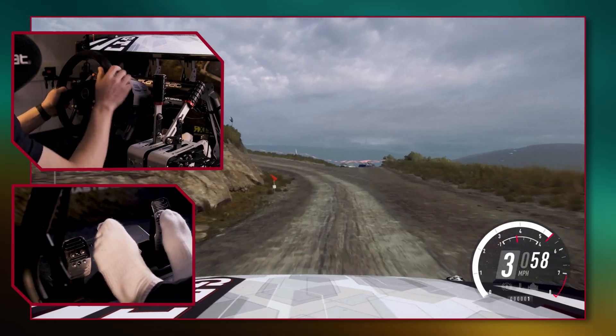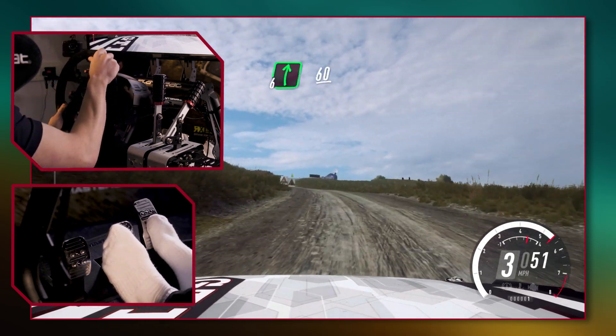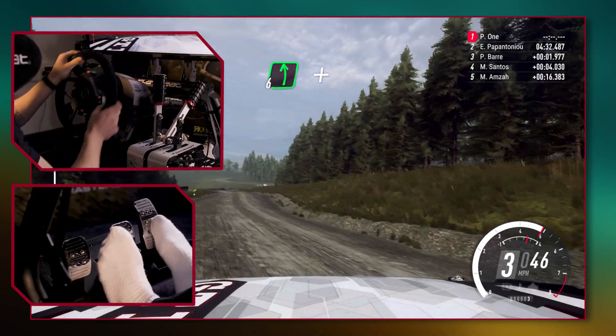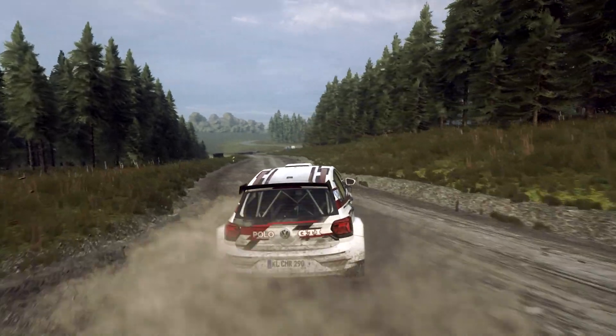Positive camber can be used to carry more corner speed, as the camber leans into the inside of the bend which gives the outside tires that you're leaning on more grip. Negative camber gives you less grip because the car tries to push to the outside of the corner, as gravity wants the car to slide towards the outside of the track. This means you need to reduce your speed lower than normal to make the corner.